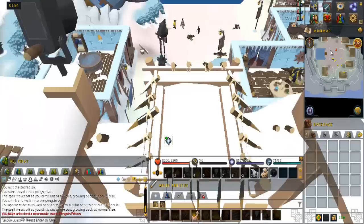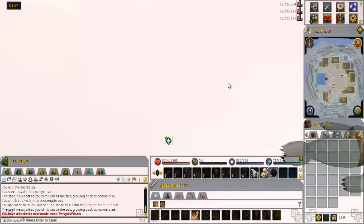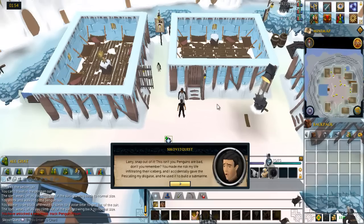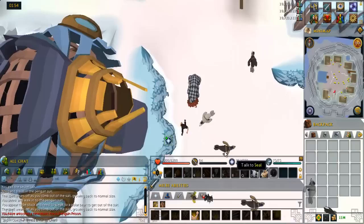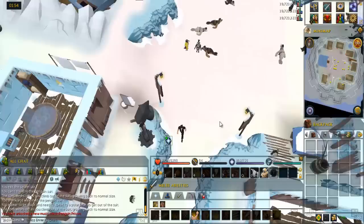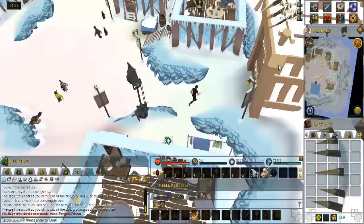Talk to Tay the polar bear. Go north and talk to Larry. Talk to Tay the polar bear again. Go south to the main gate and talk to Noodle. Then try to enter the building to the east.